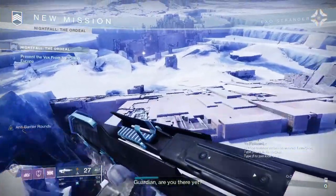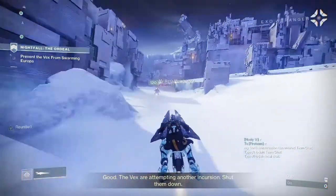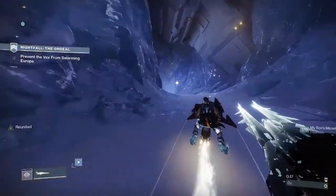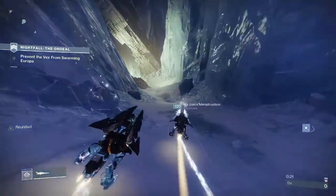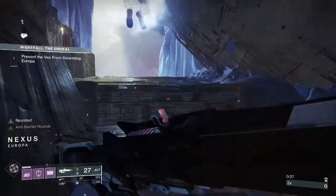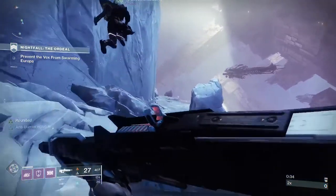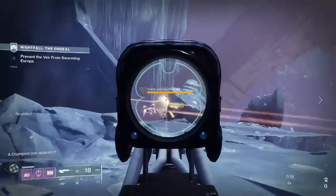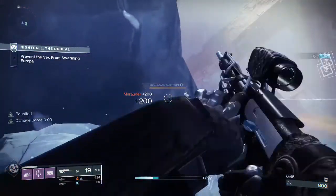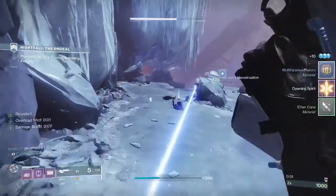I'm going to give you some tips and tricks for the Grandmaster. Right now I'm doing a 1280 so my loadout will be a bit different, but for GM I highly recommend at least one Warlock with Phoenix Protocol and one Ursa Titan, and the third slot can be either. I highly recommend triple Anarchy for the GM, at least one Stars and Shadow because it's anti-barrier and solar for the heavy shanks, and ideally one or two people running overload scout rifle with Explosive Payload.